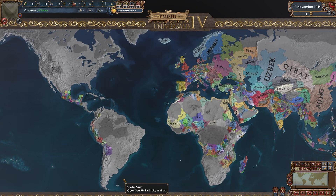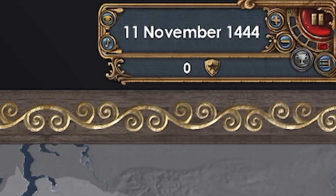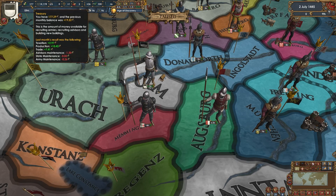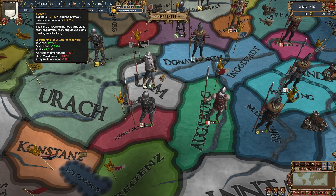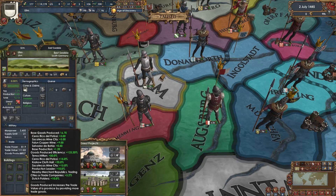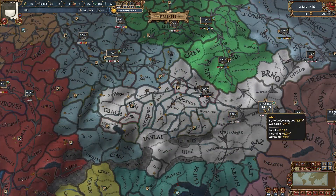I did get rid of the natives this time around, mostly just for performance so the game loads a little faster. Let's pop it up to speed five and unpause. These mad lads are making 19 ducats every single month - yikes - because of all the goods produce modifiers from this province: 16.7.